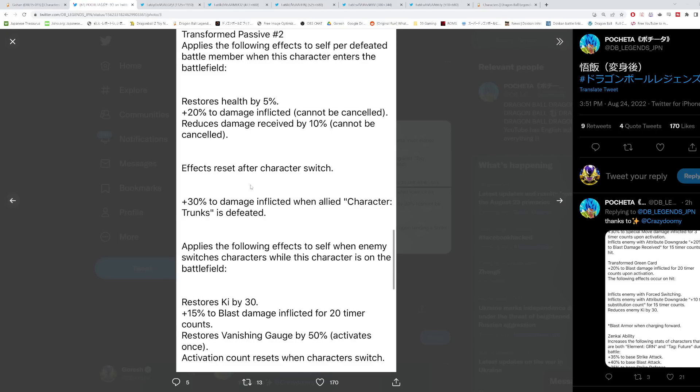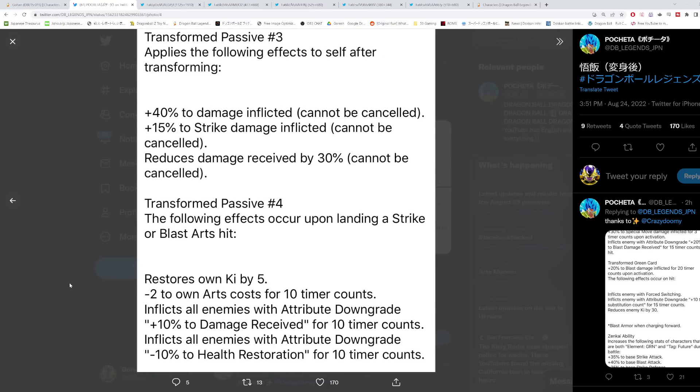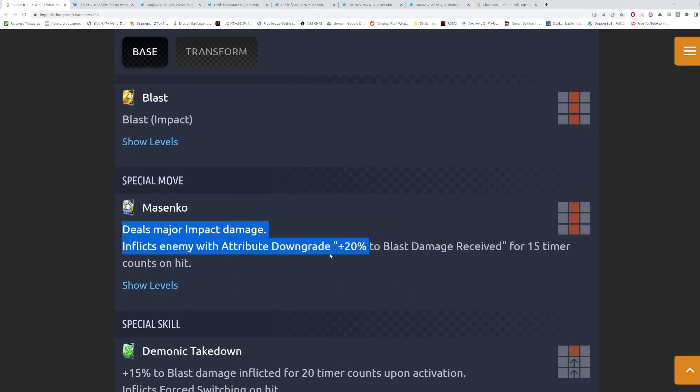Adding up his damage: his baseline is 40% from entering the battlefield, not great on its own. As last man standing with two dead allies he's at roughly 40% plus 40%, plus an extra 30% if Trunks was one of them — so around 110% damage inflicted. Then an extra 15% blast damage if the enemy switches. It's somewhat reliant on his stats, but even as a transforming zenkai character I don't think he'll hold up against the top PvP units.